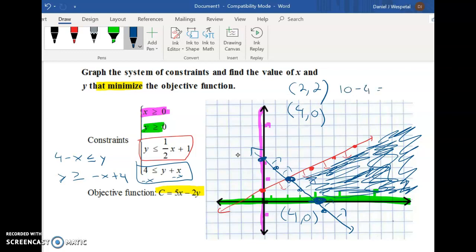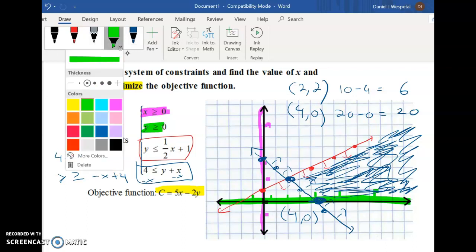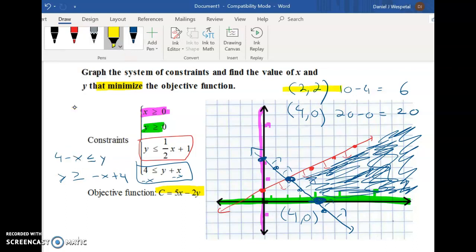Now we minimize the cost function. At (2, 2): plug in to get 10 minus 4, which equals 6. At (4, 0): 20 minus 0 equals 20. We're looking for the minimum, so the answer is: cost is a minimum of 6 when x equals 2 and y equals 2. That is our minimum point.